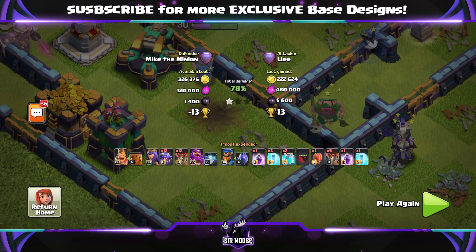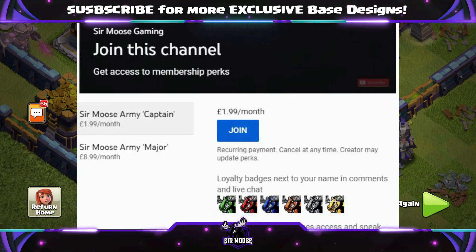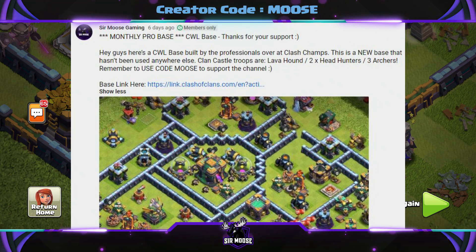So, out of 10 — we're going to give this base a score out of 10 in just a moment. Before we do, just a quick reminder: on this channel we've got Channel Memberships, where you can officially help support the channel on YouTube. In return, you get certain perks such as an amazing badge next to your name, and at least once a month a professional base design I will share with you.